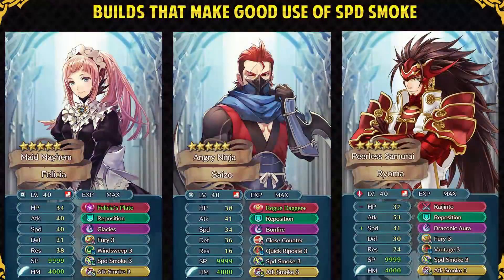With Attack Smoke as a Sacred Seal and Speed Smoke in slot C, you can debuff 2 stats of enemies by 7, which is quite a lot. This is pretty great on dagger units like Felicia, who already debuffs enemies for minus 7 defense and resistance with her dagger — with the Smoke combo she can act as an amazing debuffer and debuff all stats of enemies. Rogue Dagger also works great with this because it debuffs defense and resistance, and you can use it well with the smoke combo.